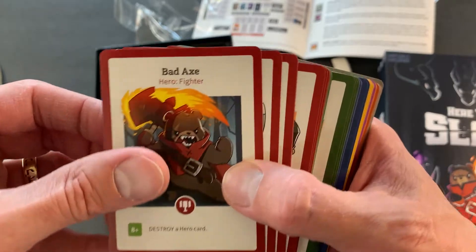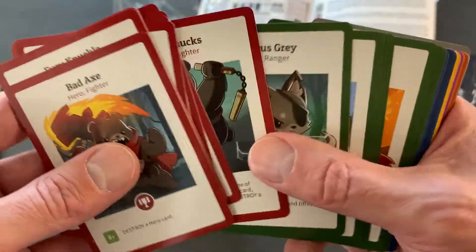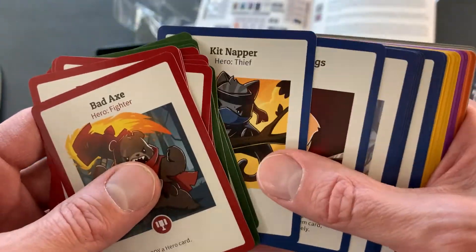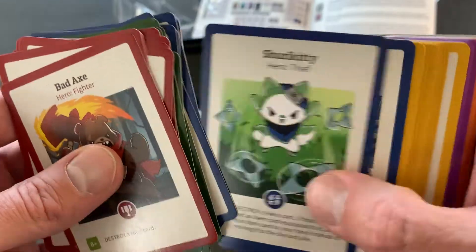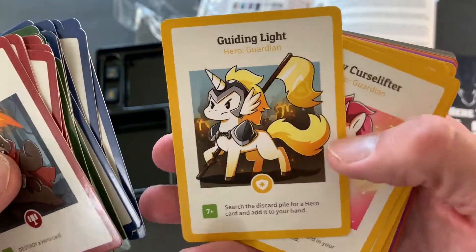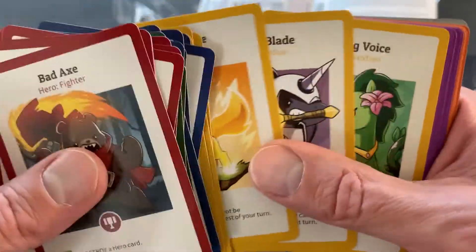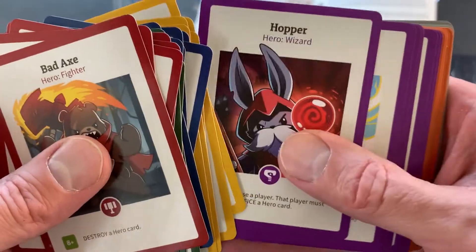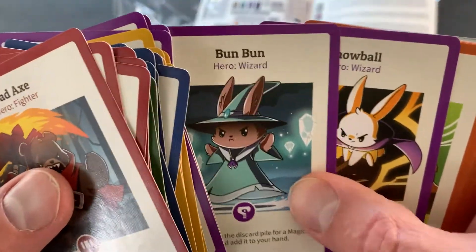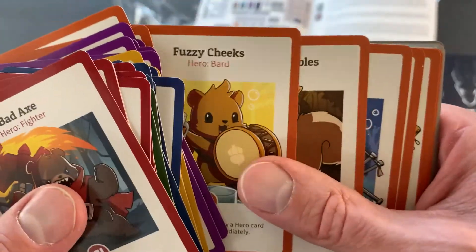We've got more items. This looks fairly simple, which is not ever necessarily a bad thing. Some games get so complex that they're hard to play until you've practiced a couple times, but this one looks pretty simple. Now we're into some unicorns — they look like kind of a cross between some type of anime and My Little Pony. Now we're to the Pikachu-looking thing — is that a bunny? I have one girl who likes bunnies and one who likes unicorns, so maybe they will want to give this a try.